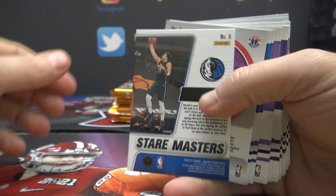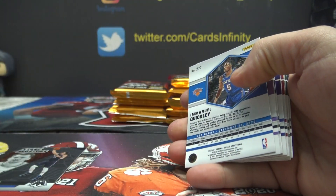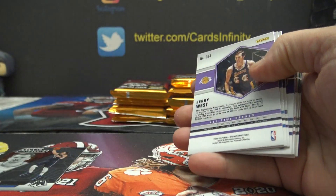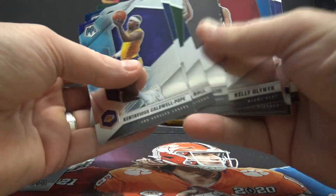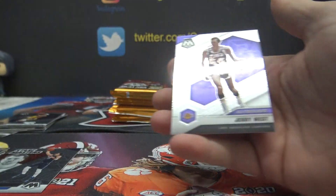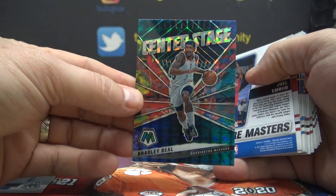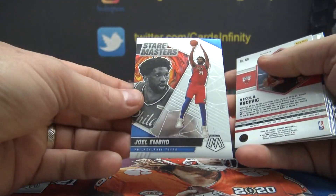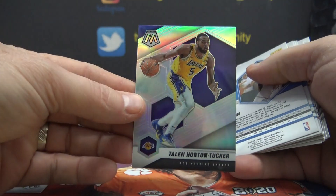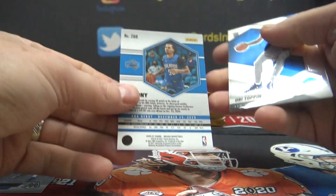We'll start with these inserts and then do the base at the end. Lucas — five, seven on Bill, three on KG, seven on — quickly that is a silver rookie debut version, and then the rest are base. There's a Halliburton — four. Isaiah — six, twenty-one — that is a center stage Bradley Beal, nine on Embiid, nine on Vucevic — the red version, one on — and the rest are base, maybe two rookies.